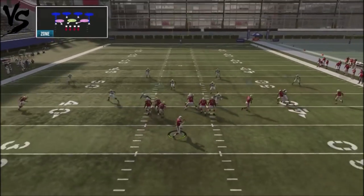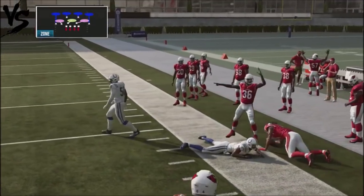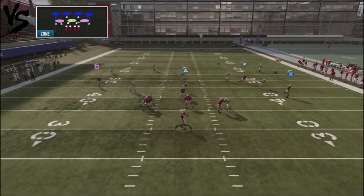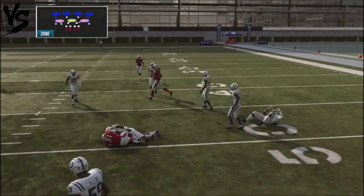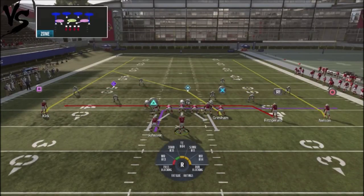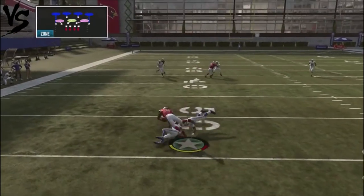If your opponent runs Cover 6 or basically a Cover 4 shell, Grisham should get pretty good separation. If he doesn't, same reads — look to that corner out of the backside. You also have the check down with the running back, who should get good separation and be naked on the backside. That's another check down you can use against Cover 4.